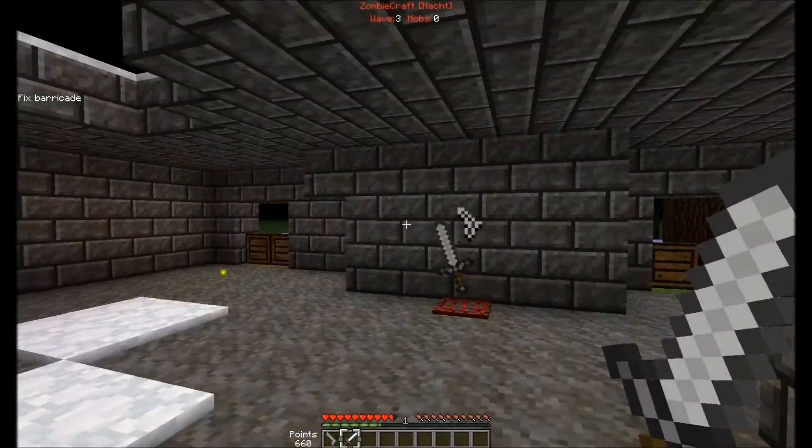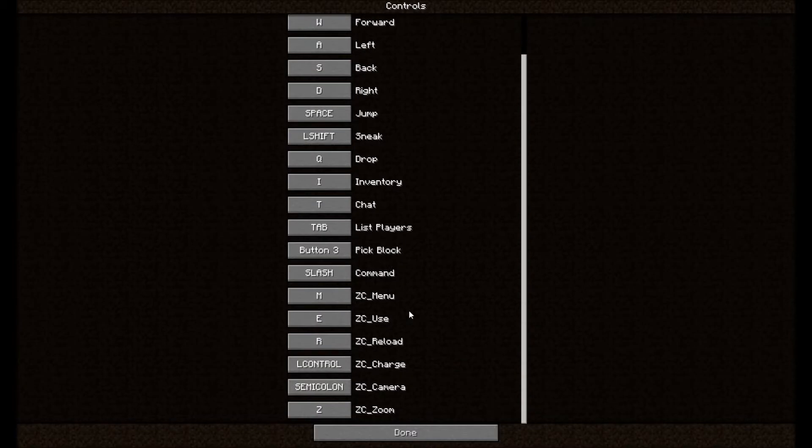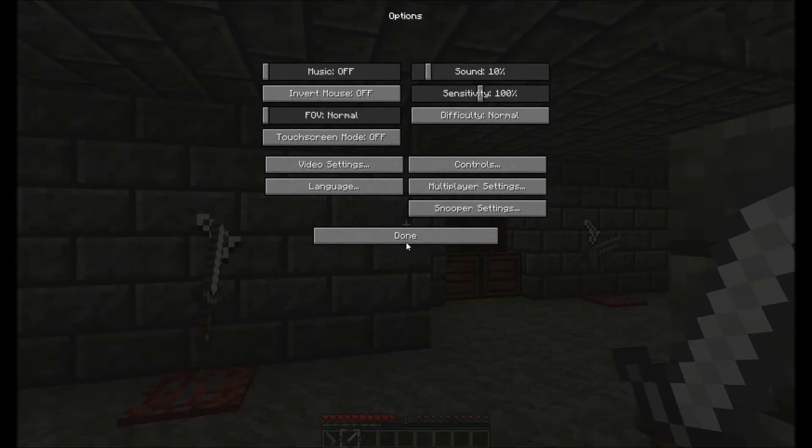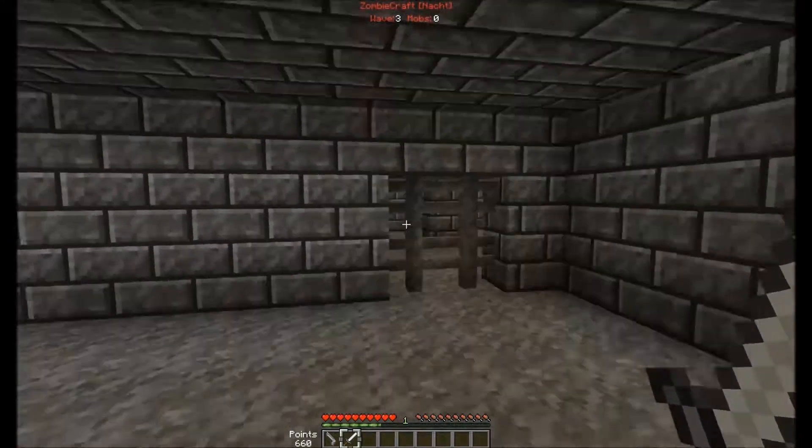You repair stuff by pressing E. When you start off, the controls will have extra keybindings added. This one was set to grave, but I didn't know what grave was so I switched it to M. Wait, what is this — zoom?